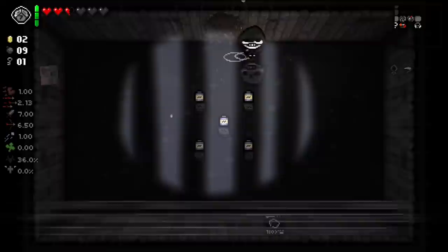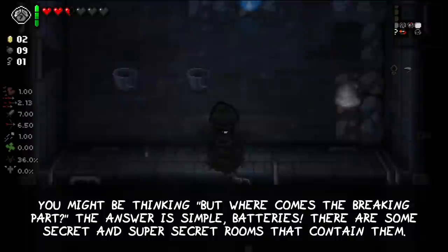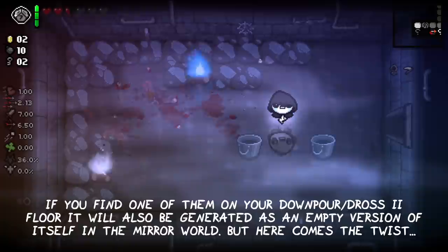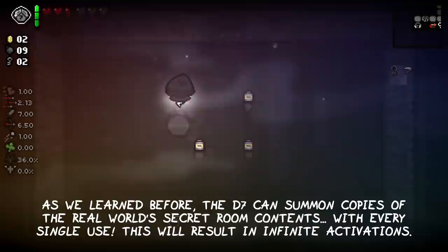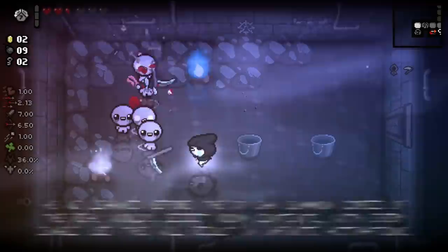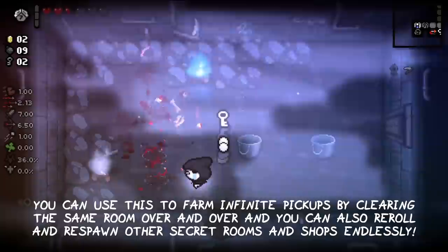You might be thinking: where does the breaking part come in? The answer is simple — batteries. There are some secret and super secret rooms that always contain them. If you ever find one of those on your Downpour or Dross 2 floor, it will also be generated as an empty version of itself in the mirror world. But as we've learned, the D7 can summon copies of the real world secret room's contents with every single use, resulting in infinite activations in the right secret room. You can use this to farm infinite pickups by clearing the same room over and over again, and you can also reroll and respawn other secret rooms and shops endlessly.